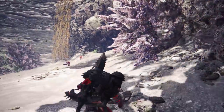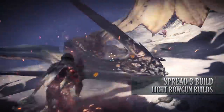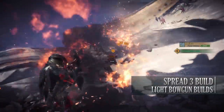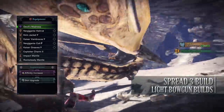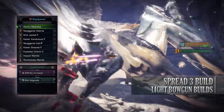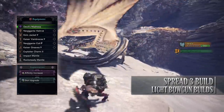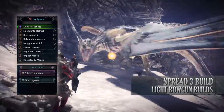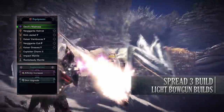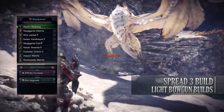Let's move on to the next build which is the Spread Free build. This is a high damage close range attack build that utilizes any weapon that has the spread free ammunition type. For this you'll need the Nergigante Helm Alpha, the Kirin Jacket Gamma, the Kaiser Vambraces Gamma, the Nergigante Coil Beta and the Kaiser Greaves Gamma. I'm also using the Exploiter Charm 2, and for my weapon I'm using Devil's Madness with an Affinity Increase augmentation and then a slot upgrade augmentation.